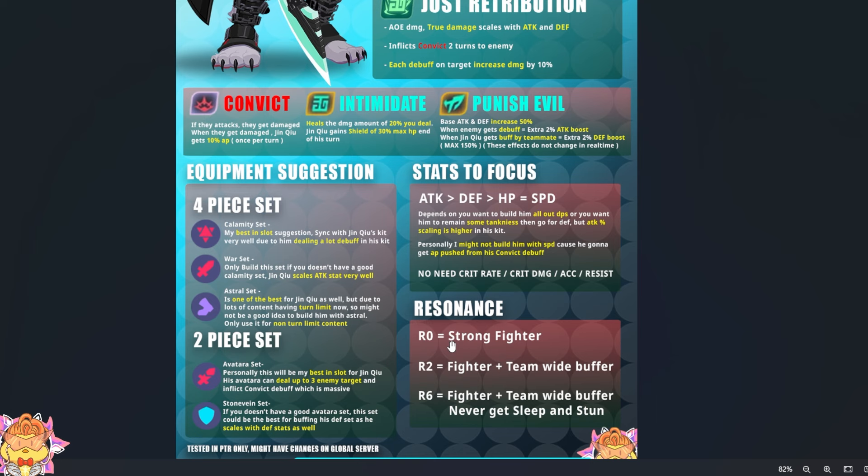If you are R0 Jinchue — like if you get Jinchue from the trade away and open the Jinchue box — you're going to have a very strong fighter. He'll excel in Andras mostly, and also maybe story mode. These two areas are where he's mostly strong at when he's R0. But when you are R2, he is now not just a strong fighter — he is also a team-wide buffer. That's when he's able to share his Intimidate. The Intimidate buff is so strong, and R2 is where he starts to go meta.